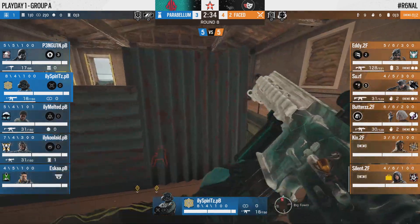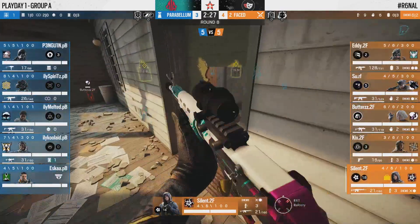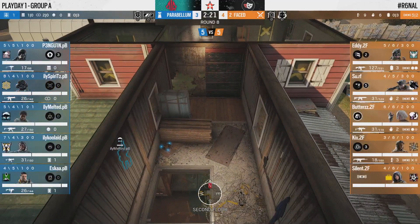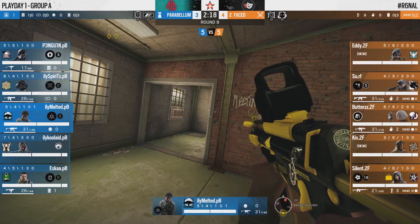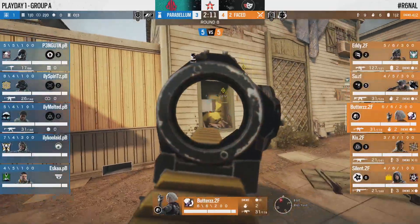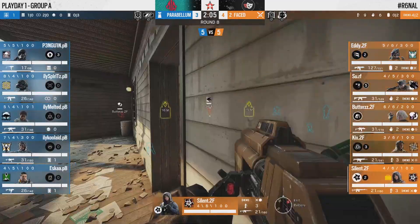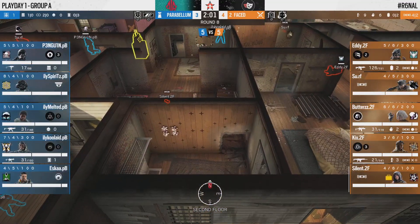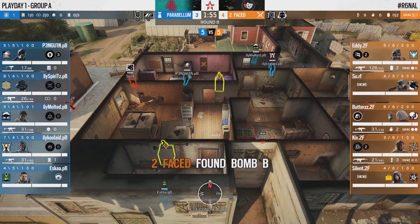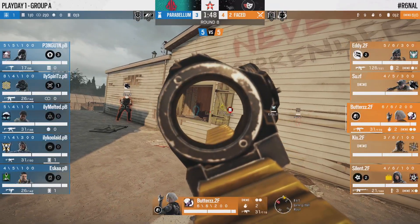We might see Kool-Aid whip out the Valkyrie once again given how impactful that intel was. Now we're in a dorms defense and Spirits is in T3 of tower — a position not often played anymore with the Oregon changes. He even has a rotate opened up to attic. Melted is holding by his stage for lower support — a heavier tower hold than what we're normally used to seeing. But 2Faced are largely just going to ignore it; they're completely cornered off towards the east side with some big window pressure.